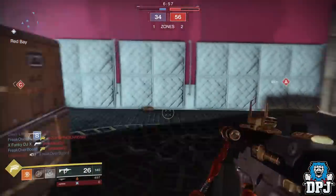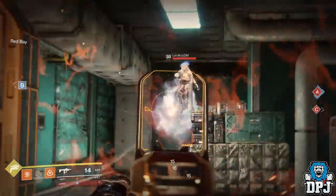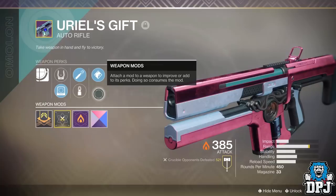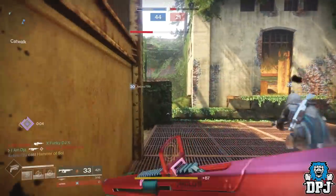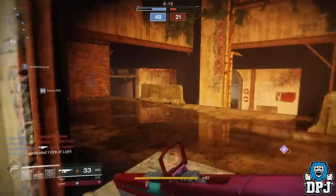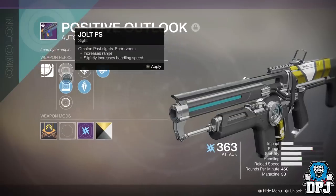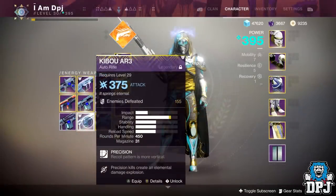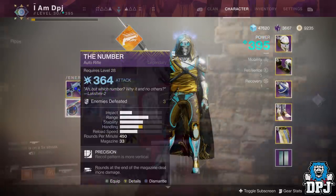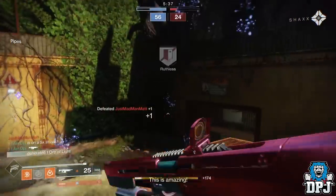We have four auto rifles I wouldn't dare go into Forsaken without. We saw how fast auto rifles kill in the new PvP build when Forsaken drops — they seem to destroy. The first two are the Uriel's Gift and the Positive Outlook — both are insane, both destroy, and both are must-owns. Uriel's Gift was so good that Bungie nerfed it; the Positive Outlook steps in and is just as good. Others to watch out for include the Cabal AR3, the Jiangshi AR4, and the Future War Cult variant the Number.